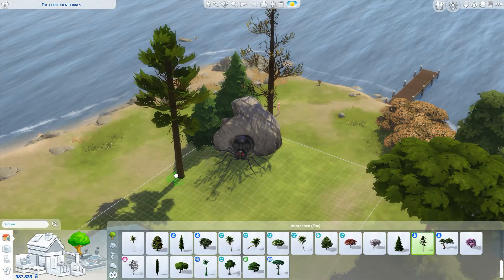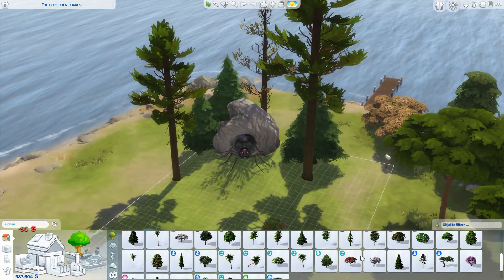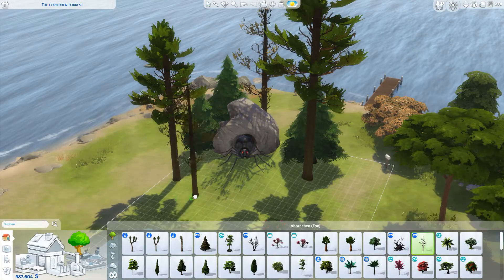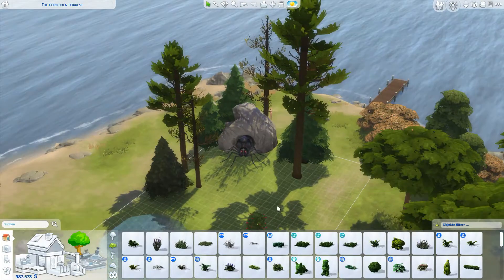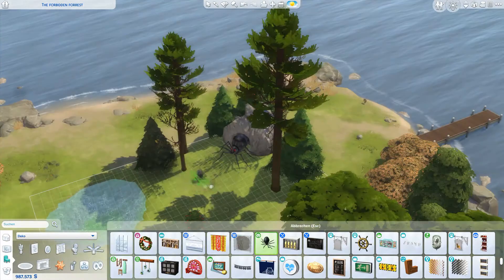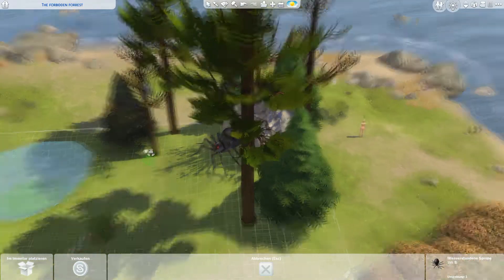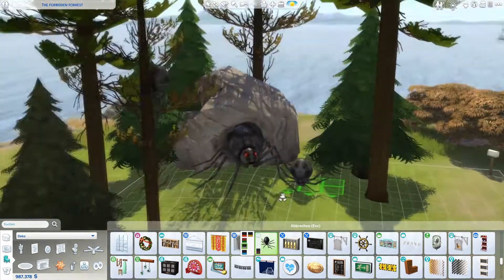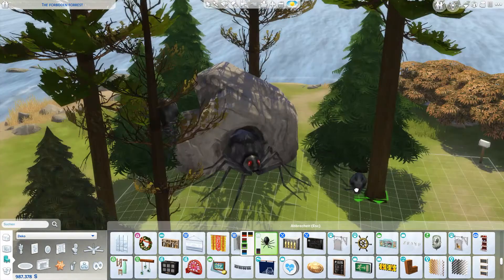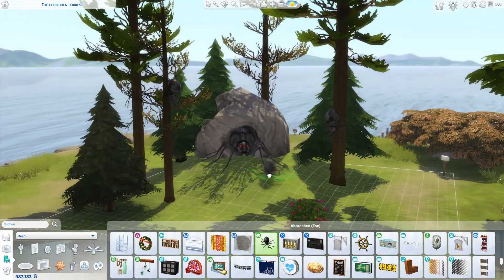We're starting off with the Aragog section. I placed a giant spider in front of the cave and then I placed a lot of other spiders that come from the trees or are just chilling on the ground. So yeah, a lot of spiders.